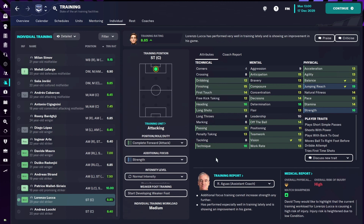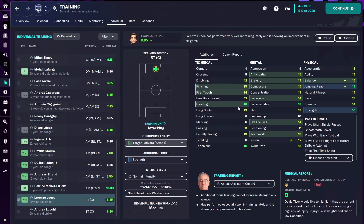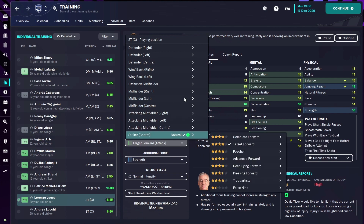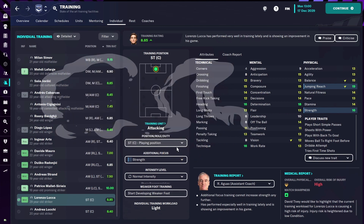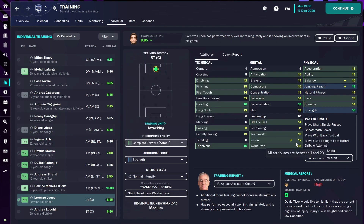That means he is focusing on those areas highlighted there. Now if we were to change that — just for argument's sake — and change that to target forward on attack, you can see that now it's only focusing on those areas. If we were to have that as the training while he's playing as a complete forward, or just set him to a bog standard striker with no specific role, you can see that's not focusing on anything specific. But putting him back as complete forward, you can see that the role he's been asked to do is focusing on those areas. So in theory and in reality, as you can see by his training rating there, he is going to get much more out of that specific role.